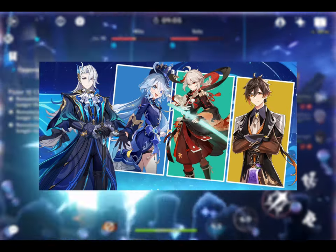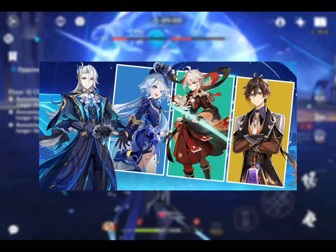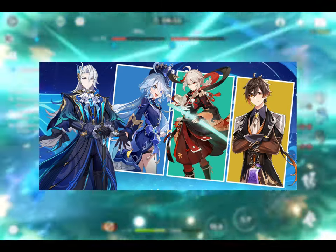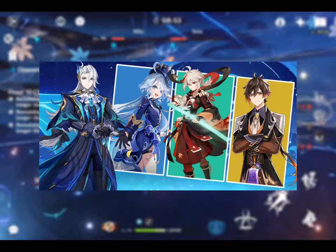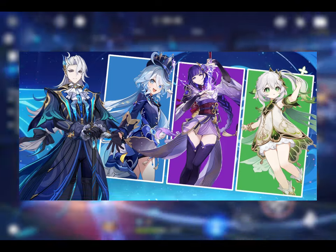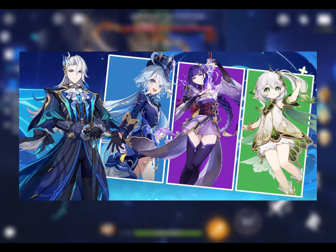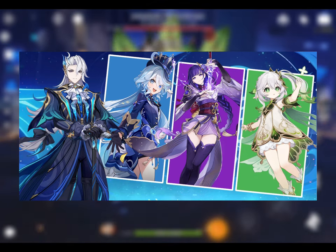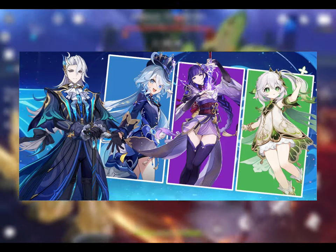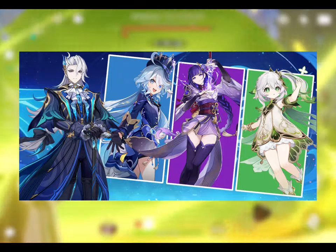Moving on to his next team: as a strong hydro DPS who can continuously deal hydro damage, Nivellite can lead a hyperbloom team. With Furina by his side, Nivellite's charge attacks are deadly as they both enable hydro all over the field. Raiden and Nahida come in handy here — both Archons can easily apply Electro and Dendro to create blooms and trigger hyperbloom. This team doesn't need a healer since Raiden Shogun, Furina, and Nahida barely step on the field, while Nivellite continuously heals himself and maximizes Furina's burst.